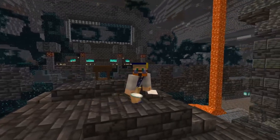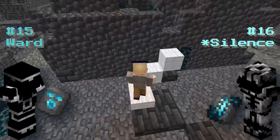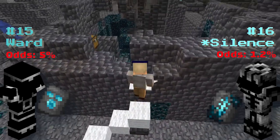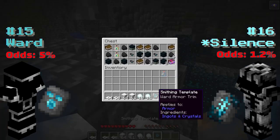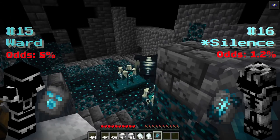The last two — the Ward and the Sneak armor trims — can be found in ancient cities. So while you're sneaking around with your carpet and snowballs, be on the lookout for these super rare trims. They currently have the lowest drop rates of all the templates, so make sure you're the only thing shrieking in the deep dark, or the Warden will gladly relieve you of your health bar.